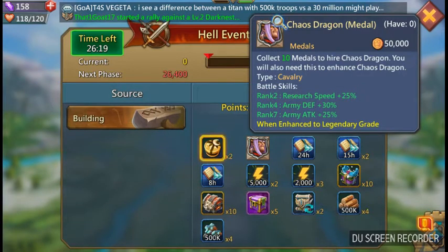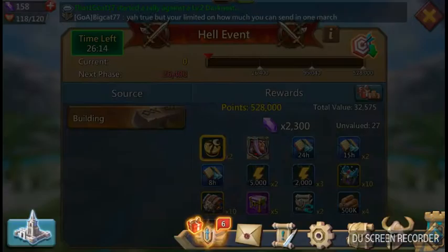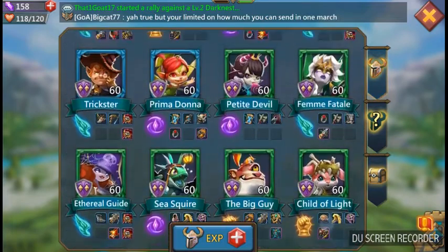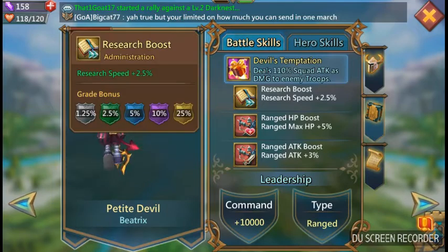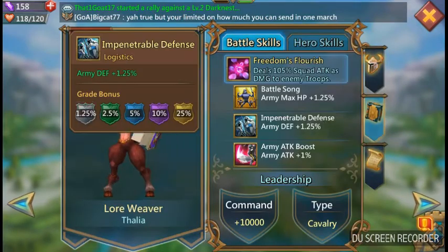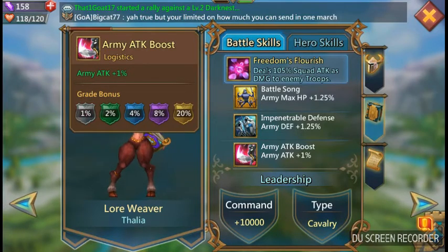Army defense boost is pretty high at 30%, and army attack boost at 25%. Who can I compare it to? I know Petite has research boosts — yeah, 25% boosts like other heroes. Loreweaver — we'll compare Loreweaver. Defense boosts 25%. So he's got 5% more attack and defense on someone like Loreweaver.